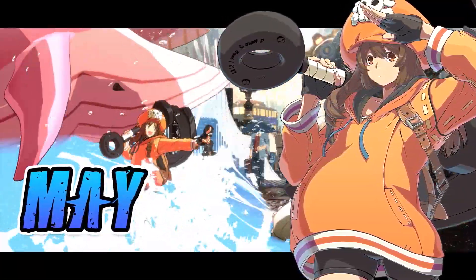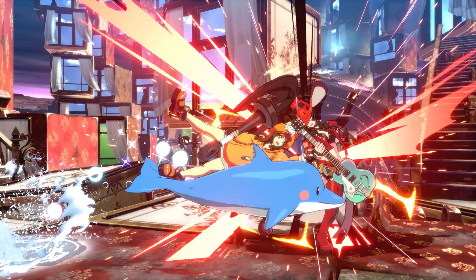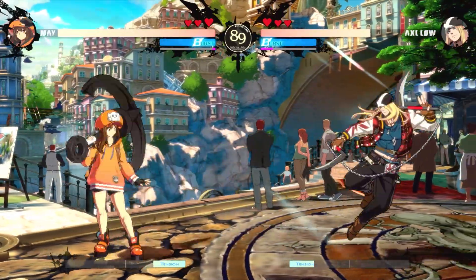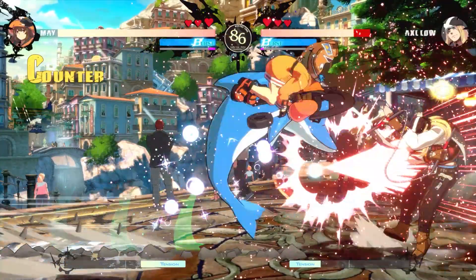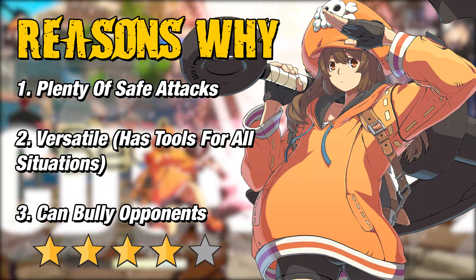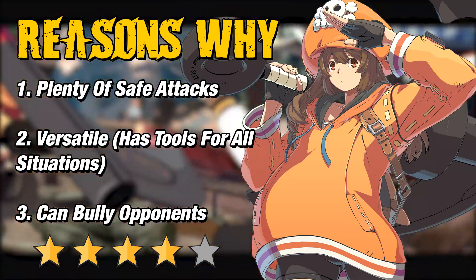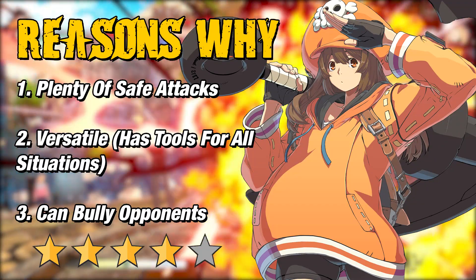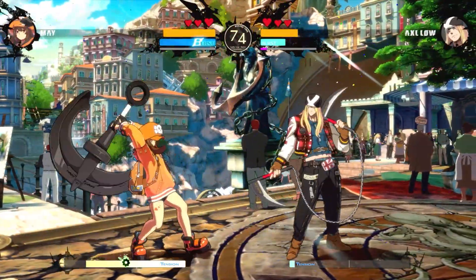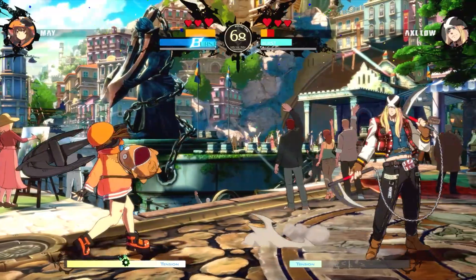I mean look at this — she abuses the poor little dolphin to do her dirty work. Poor dolphin. She is labeled as a 4-star character by the developers when it comes to how easy she is to use. May is beginner friendly because she offers plenty of things that keep her safe on block, has tools for every situation, and gets to bully you because of her hyper aggressive playstyle. It's all thanks to her mobility, that spammable dolphin, and command grab for up close combat. She is categorized as a balanced character, so her versatility automatically makes her perfect for beginners.